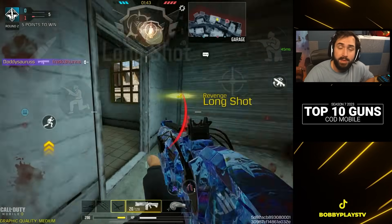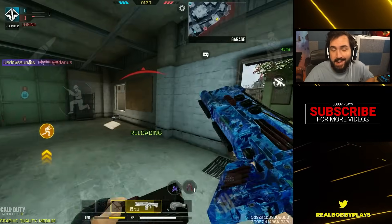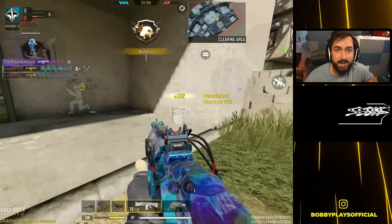Coming in at number eight we have a gun that with continual buffs — especially to the magazine of the large caliber ammo — has made its way inside the top 10. The HVK has really started to shine in competitive play, and even though it might not be the easiest option to use, especially in search and destroy, this is far and away the best option for an assault rifle. The upper body and headshot multipliers are the big upside of the HVK with the large caliber, allowing it to achieve ridiculous time to kill including the ability to two-shot to the head — though obviously that's not something you can consistently bank on.